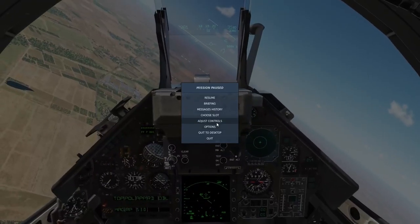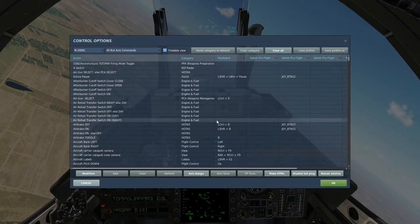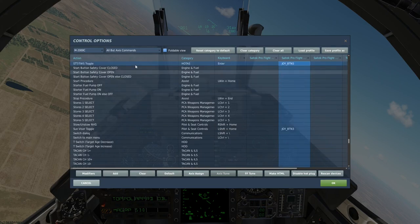We'll go to symbols and take a look at that. There's a STT/TWS toggle switch — I've got that set up on the throttle. Basically that's a soft target lock; the target doesn't know it's being locked, but you can lock it up for interrogation purposes or to follow it.